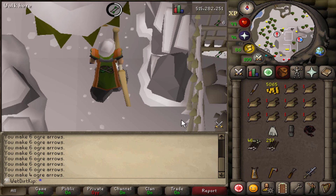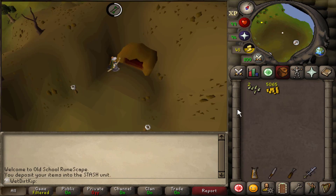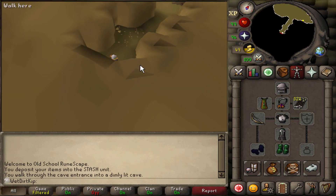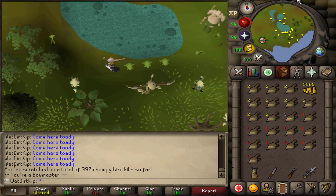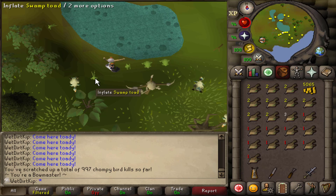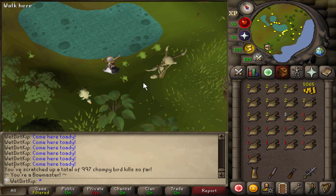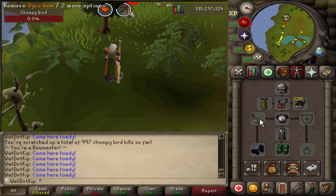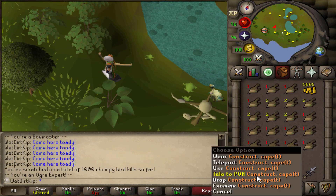Of course, if you have a bank, it'd probably be in your best interest to just collect them from Rant every day if you plan to camp out the Chompies for the hats or the pet. But I don't want to wait — I just want to get this done now. We now have over 300 more arrows. We are only three Chompies away from being done — this took about six hours to get the 700 KC, so a little over 100 Chompies per hour. The last Chompy — 1,000 KC. Let's check the bow to confirm. Yep, we are an Ogre Expert.